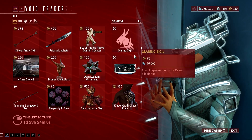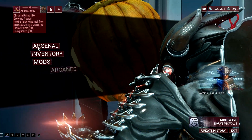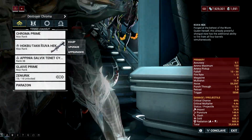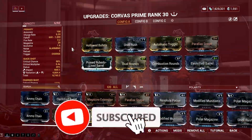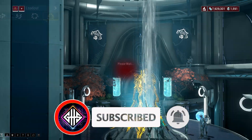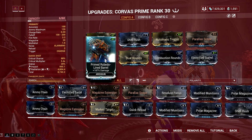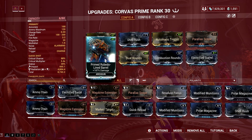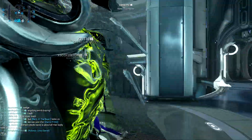Secondly, I would highly recommend Primed Rubido Barrel for the increase in damage for your arch guns. If Prisma Scanner is not on the selection, then probably the Primed Rubido Barrel would be my first choice. This is because I always use my heavy gun for hunting down Profit Taker with my Chroma and Korva's Prime. The huge damage boost of the Primed version of the Rubido Barrel allows me to inflict huge damage to the Orb Mother, so that I can destroy its limbs in one shot.